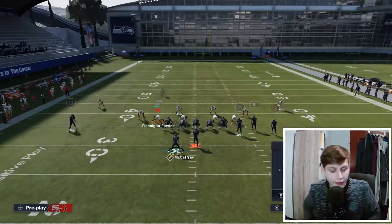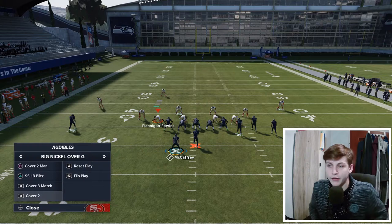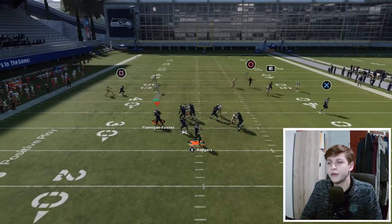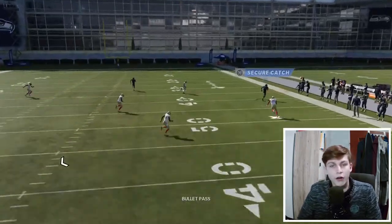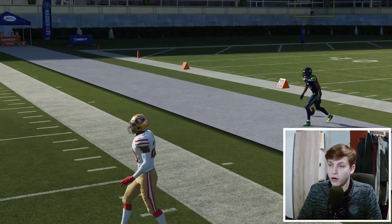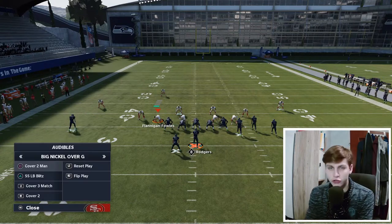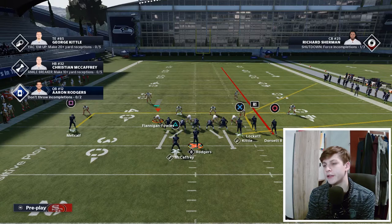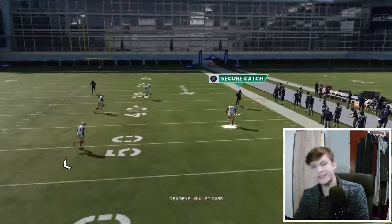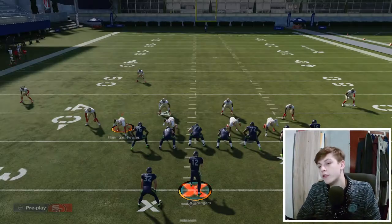Another thing this corner is nice for is against Cover 2. You will see how I smart routed the corner out again. I just blocked the running back and put the solo wide receiver on an in route — and we get that open. Usually the zone bites down a little bit earlier. Let's try that again. You can see me get the timing. Nice.